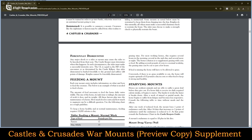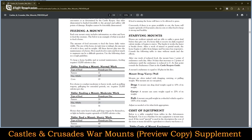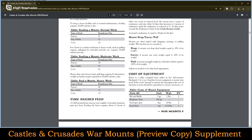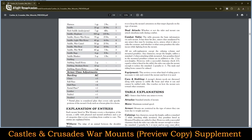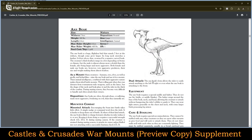There's also forceful dismounting — being forcefully dismounted — and feeding mounts: a whole section on mount upkeep and what occurs if you starve your mounts. Mounts can drag dead weight equal to 10% of their weight, carry weight equal to 20% of their weight, and pull weight on a wheeled vehicle equal to 150% of their weight. There's also a section on cost of equipment for mounts, both standard and more exotic mounts.